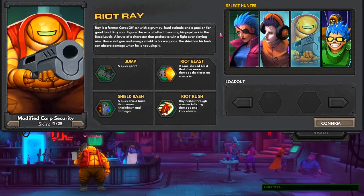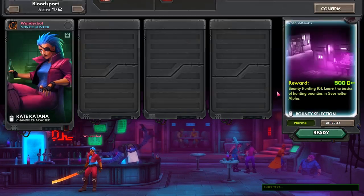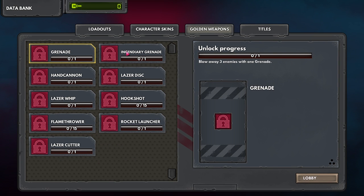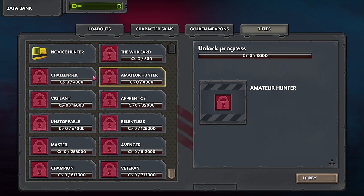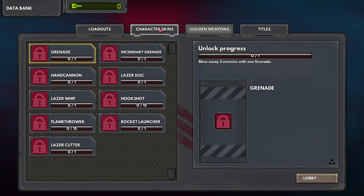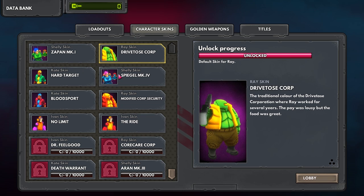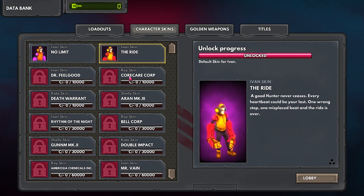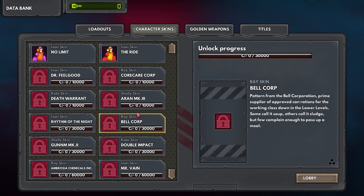Here's the question: when I switch characters, does this change? No, it doesn't look like it. Okay, well that's fine. There's also golden weapons — so you unlock those by doing various things. Titles apparently just make you feel good about yourself. And character skins — we get extra skins as you go along. It looks like it's mostly just recolors, but I could be wrong.